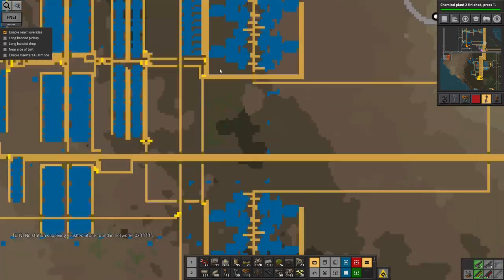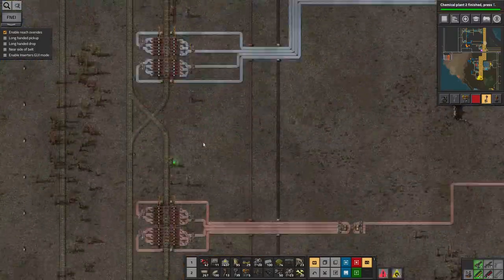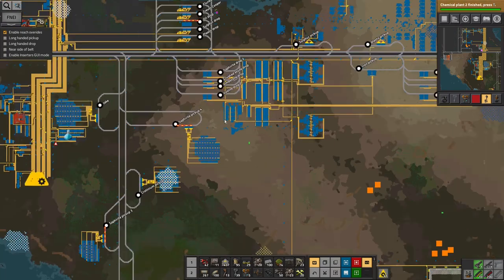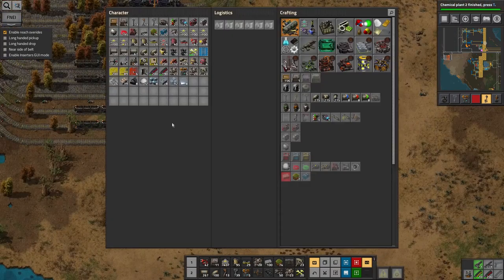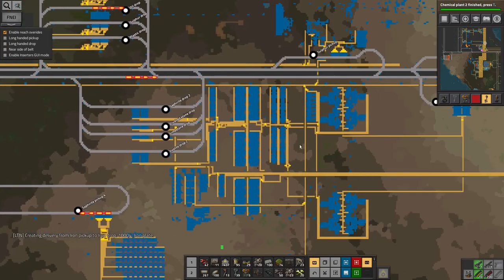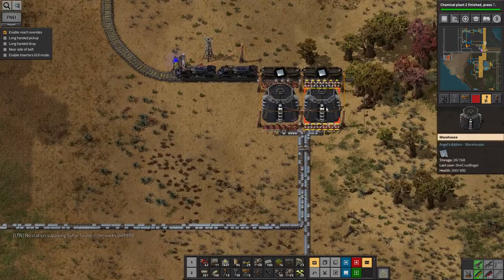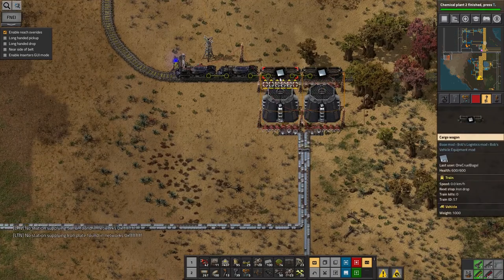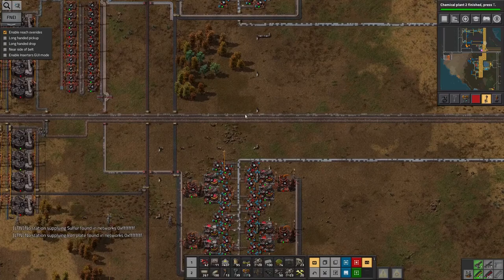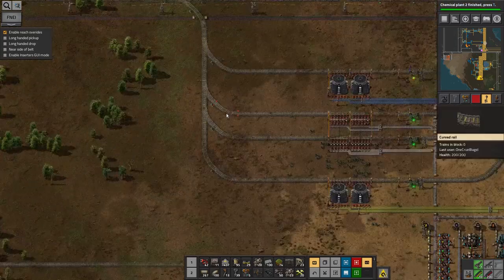I feel like the iron is keeping up. I can't remember what the capacity of one of these cargo wagons is. Does it say on here? 40 times something. Where's that train going? Yes, that's doing iron — 10,000 at a time. Okay, so the iron isn't actually being produced as fast as I want it to be now, because there's about 10,000 here and that's just all going to get slurped up into this train. So despite all that, we're still not producing it quickly enough. Maybe I should shove in another one of these modules, but I think I'll probably leave that for now because the iron is at least catching up, even if it isn't quite there yet.